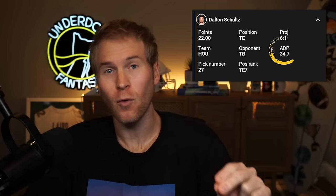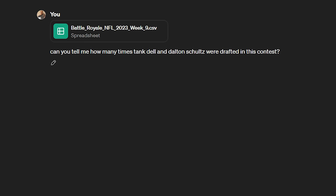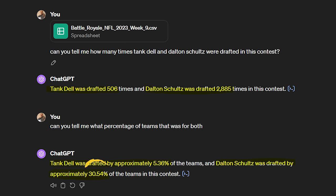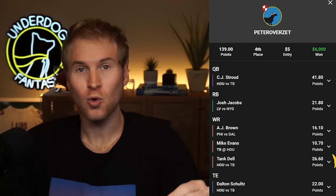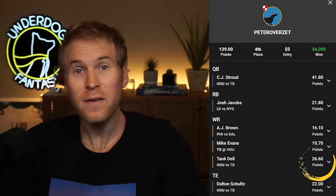Schultz had an ADP of 34.7 and Tank had an ADP of 35.7. Thanks to Underdog releasing pick-by-pick data for Battle Royale contests in 2023, we can see that Schultz was on 30% of Battle Royale rosters that week and Tank was on a minuscule 5% of total rosters. Players with ADPs in the 34 to 36 range are drafted far less frequently than players with a top 25 ADP. Not only did I get two of the highest raw scores on the slate — 26.6 from Dell and 22 from Schultz — very few of my opponents had them on their rosters.